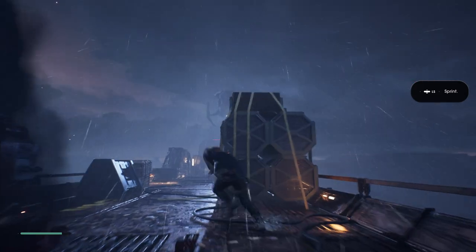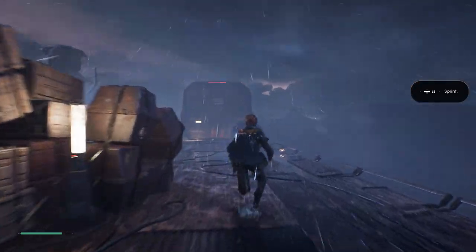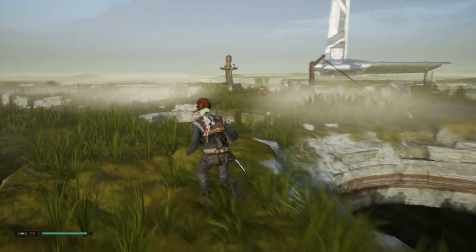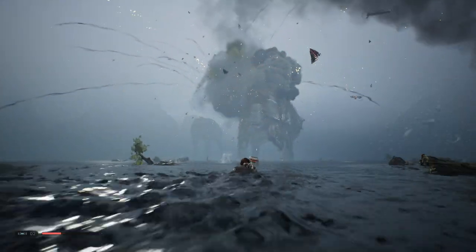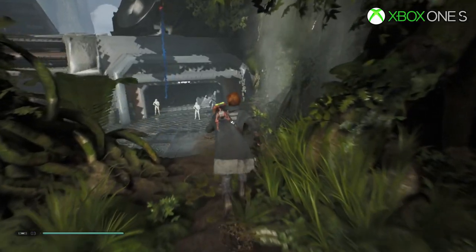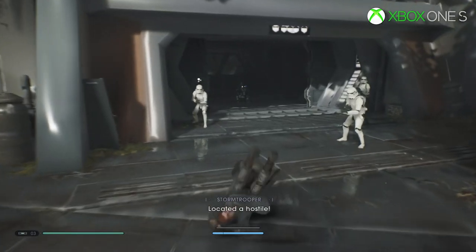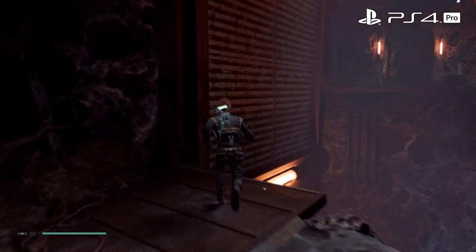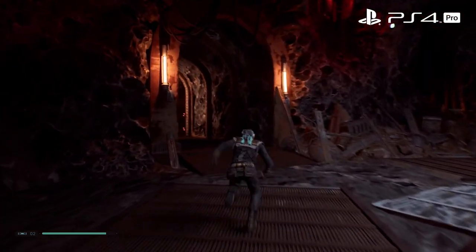Released over a year ago, Jedi Fallen Order from Respawn is a fantastic old-school action game. It borrows a lot of elements from titles such as Metroid and even Dark Souls, and it combines that with a lovely Star Wars facade. But unfortunately, at launch, the game was plagued with some technical issues — from slowdown, pop-in, loading pauses, and more. Over the years since its release, it has improved, but it's still never been quite perfect.